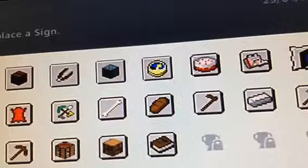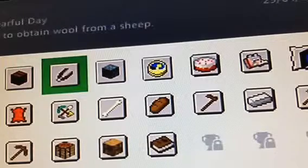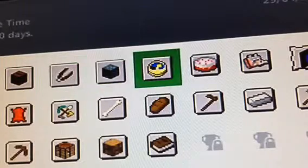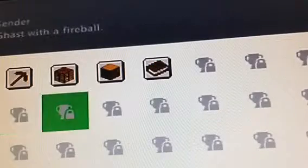The first one is the sign, which is very easy and it's new — all you need to do is craft and place a sign. And 'Music to My Ears' — that's not as easy, it's quite hard because you actually need to find the discs, but yeah I've never done that achievement. Diamonds, and then you've just got all these 30 ones.